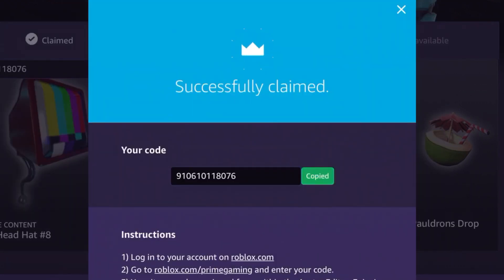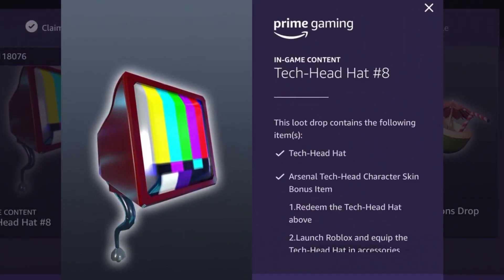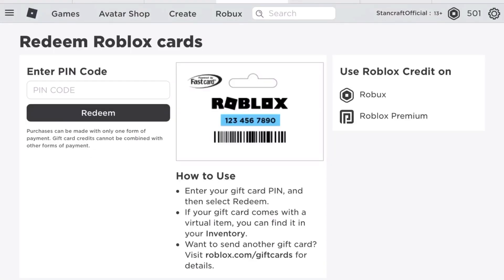Basically, go onto Prime Gaming and press Claim, like I've just done. Copy the ID and go to roblox.com/game-card/redeem.